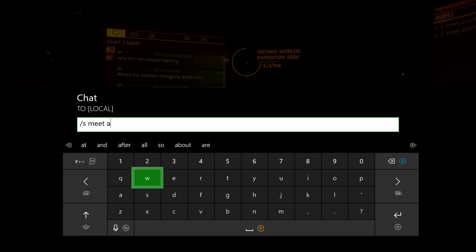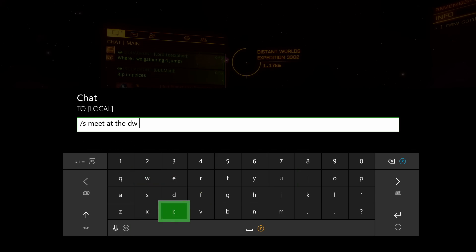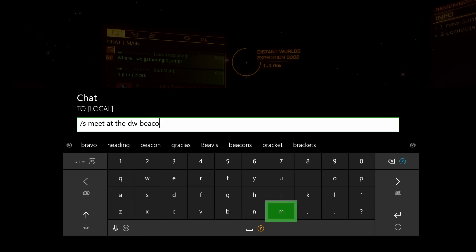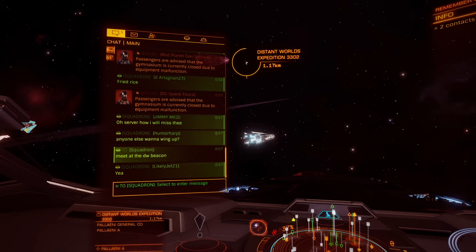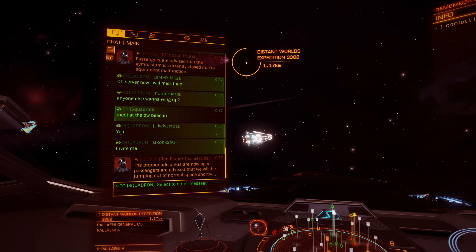Unless you have a ship with an insane amount of jump range — anything over 45 or 50 light years — it becomes a real challenge to navigate. Doing that in a 35 light year jump range ship was quite a challenge. I got stuck, had to return about 3,000 light years, then go over another 5,000 to the right just to get on a trail that someone else had done.